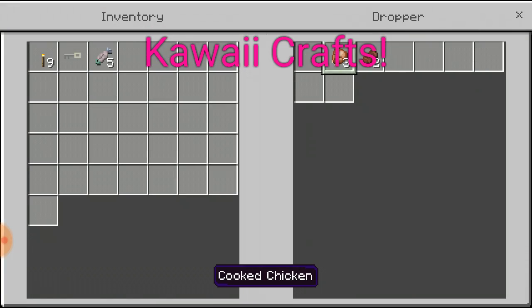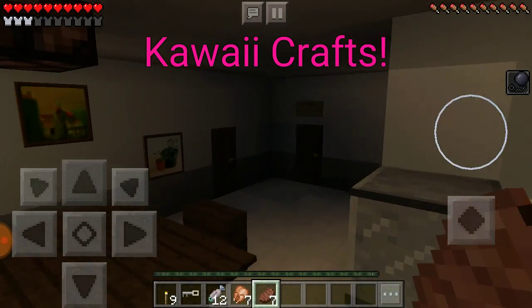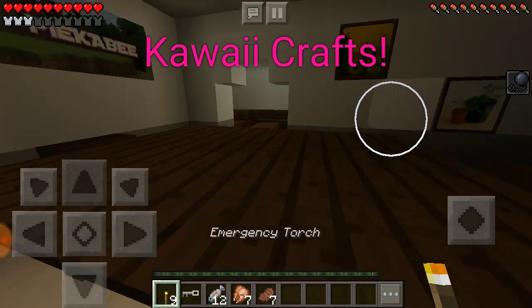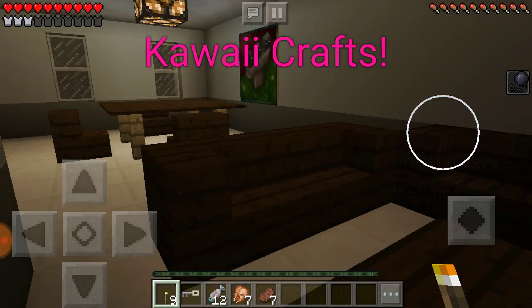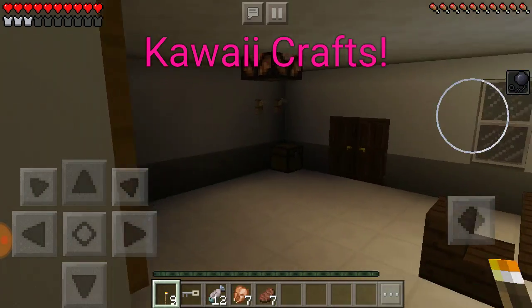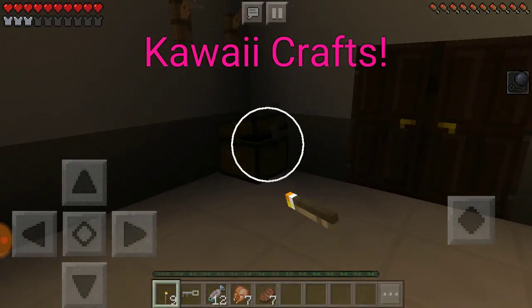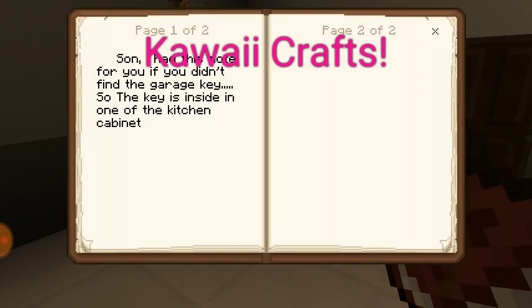Food — always good, always good. Wait, wait — look at this. There's a note: 'Son, I had to write this note for you. If you didn't find the garage key, it's inside one of the kitchen cabinets.'